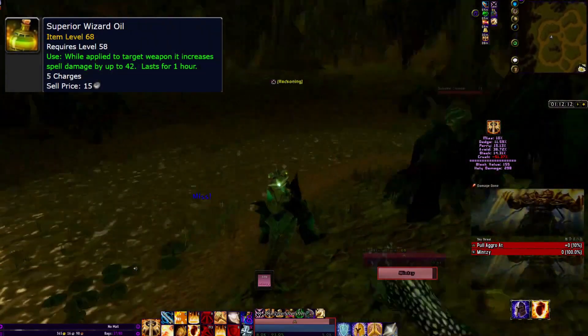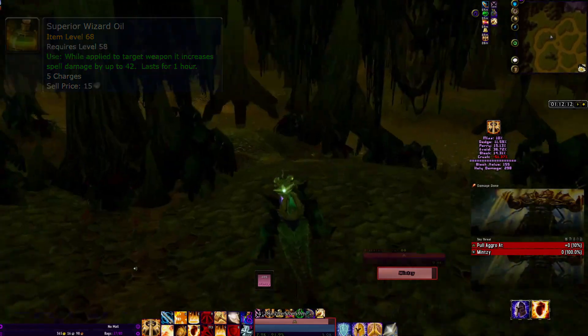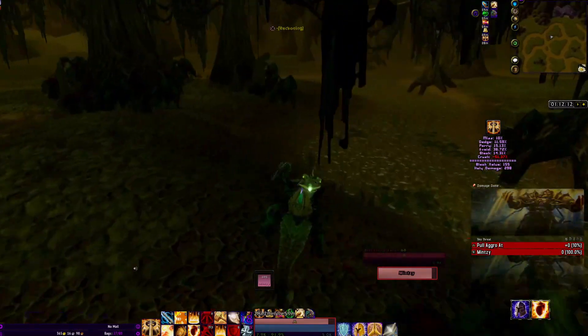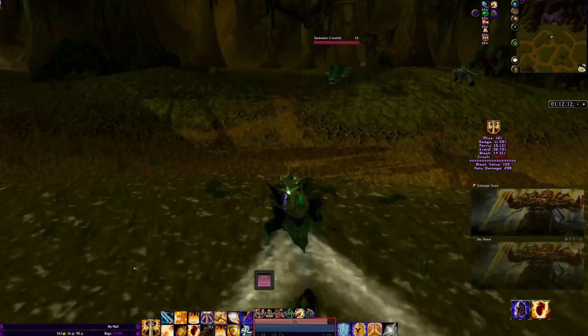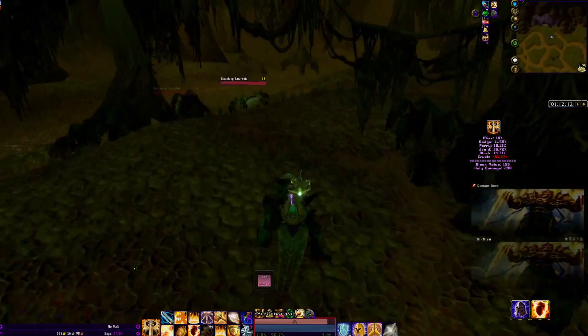I also use the Wizard Oil that gives 42 spell power. So right here I have 490 holy damage — that's without Sanctity Aura. If you did have Sanctity Aura, this would bump up your Consecrate numbers.